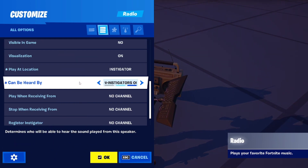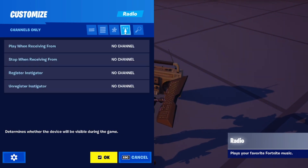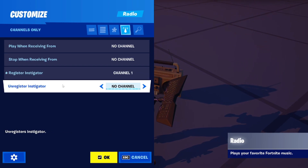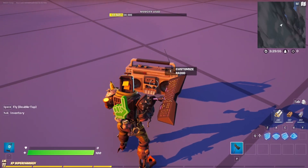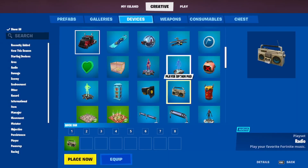And 'Can Be Heard By' can be set to Everyone, Instigators Only, or None. I've got mine set to Everyone. Now you're going to go to channels, and you can Register Instigator and Unregister Instigator. I'm going to put Register to Channel 1 and Unregister to Channel 2. Once those are set up, let's grab ourselves a player spawn pad.